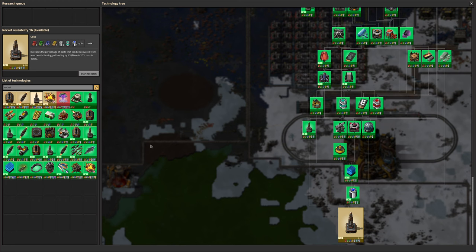Rocket reusability means that whenever you launch a rocket you get more parts back than you would have done before. It doesn't really matter because I don't think we're going to launch any more cargo rockets, but we'd like to be reasonably completionist — which means we need to do all the way up to level 20. Either way, that's going to keep our science systems busy for the foreseeable future while we try and get the Naquium up and running and have something new and more exciting to research.